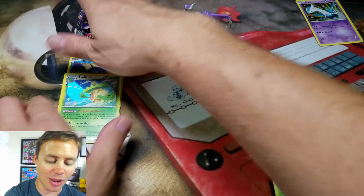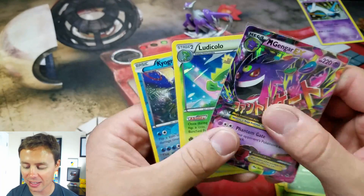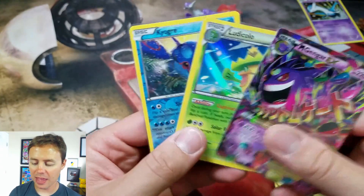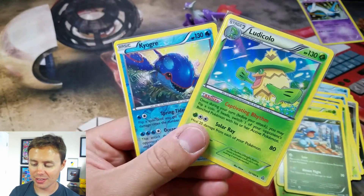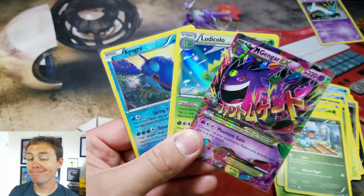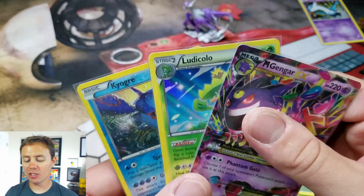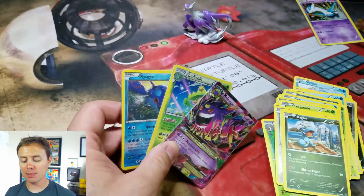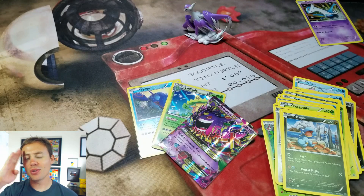Check it out — I cannot believe we landed that Mega Gengar EX. Phantom Forces delivers, and then Primal Clash delivers with two Holo Rares. Roaring Skies didn't deliver, but overall so awesome. Hope you guys enjoyed this video. Thanks for watching, stay tuned — plenty more coming up. It's Pokemon Unwrapped, and you guys have a great rest of your day. I'll see you on the next one.